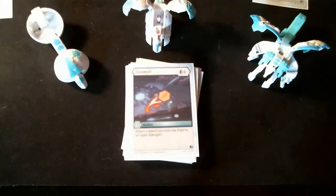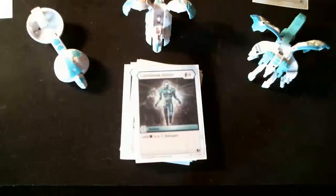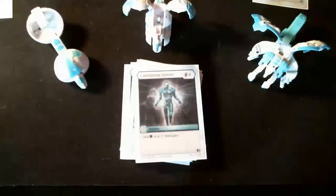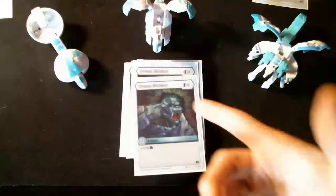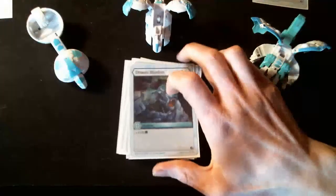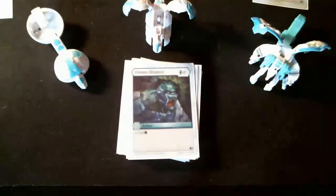At 4 energy cost, we have 2 copies of Luminous Armor, which adds 900 to a Haos Bakugan. Since it's a mono deck, all 3 Bakugan are Haos, so it will always work. At 5 energy cost, 2 copies of Dream Illusion gives 1100 B power. It's a fairly high-costed card, but the payout is pretty good — if you can play it, it's worth it.